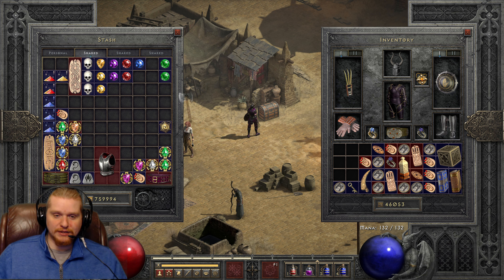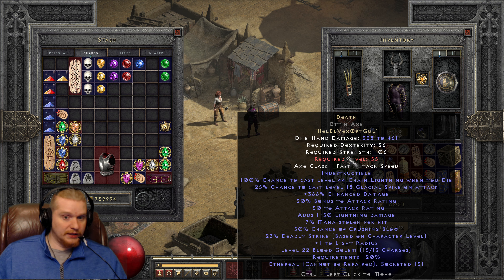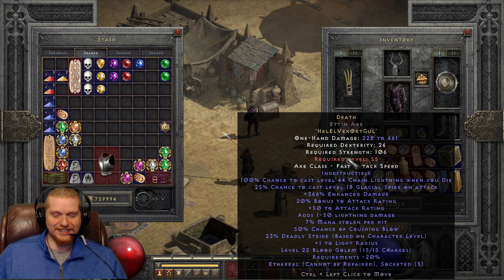That's it. I just wanted to show you guys me rolling my Death axe. It's not the most expensive axe in the world — it's just a Vex and a Gul rune, which is a hell of a lot cheaper than something like Enigma or Last Wish or any of those other ridiculous items.